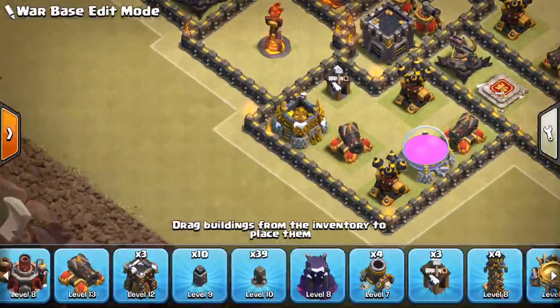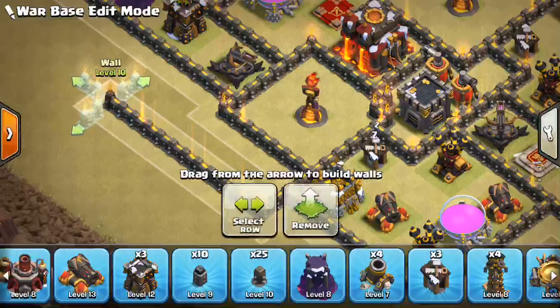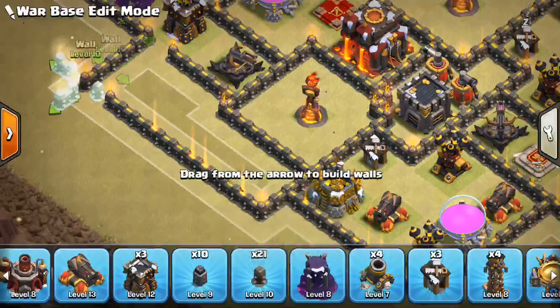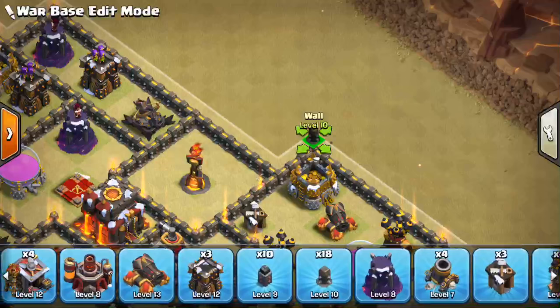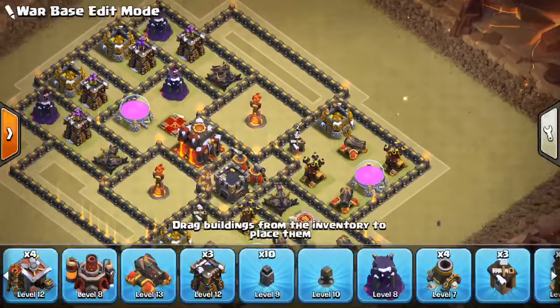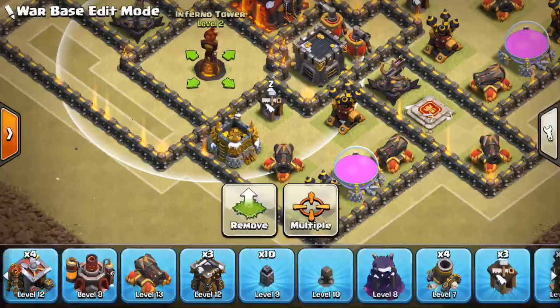Then we want to have compartments protecting these Inferno guys a little bit, so we can make one like that. We can actually protect that expo a little bit better—maybe even have that go farther out to right there, that should protect that expo pretty well and prevent it from being targeted. Similar up here—across, just to about right here. And we have about 11 walls left over that I need to upgrade. This way the Inferno can kind of reach outside, but the Queen or anything can't reach it from the outside—they actually have to go for it.